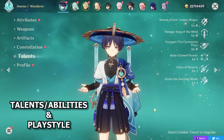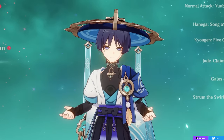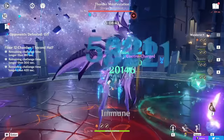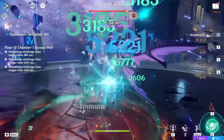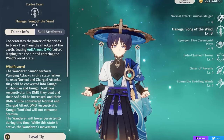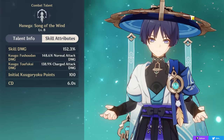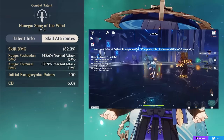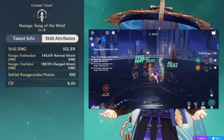Starting with the Wanderer's abilities and playstyle: the main thing to know is that he's an on-field character you'll use as either a DPS or a driver, spamming normal and charge attacks while floating in midair with his elemental skill. All of his attacks are infused with Anemo since he's a catalyst user. When you use his elemental skill, you activate the Win-Favored stance, where normal and charge attacks gain a bonus scaling on top of the regular one, making them very powerful.